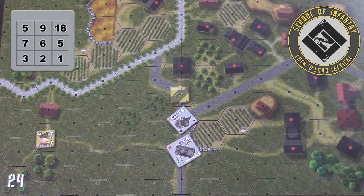You'll see that there are nine different numbers on the table itself. The top row of numbers — 5, 9, and 18 — are its range. The middle row of numbers — 7, 6, and 5 — are its to-hit roll. And the bottom row of numbers — 3, 2, and 1 — are its penetration values, which will be used when firing at vehicles.